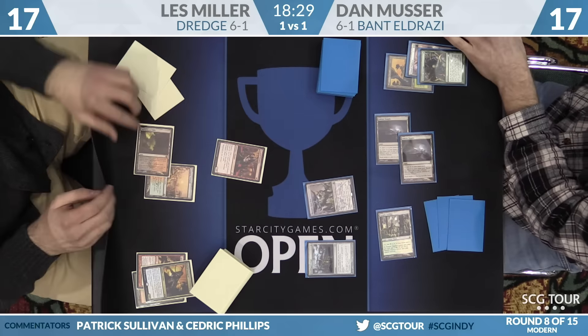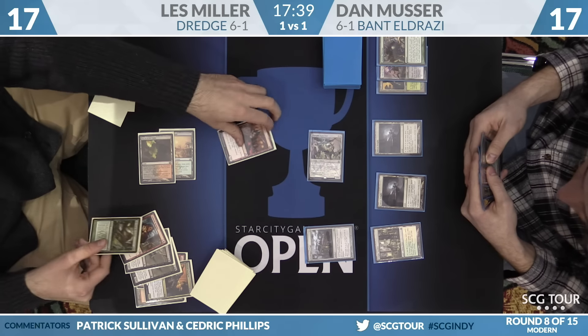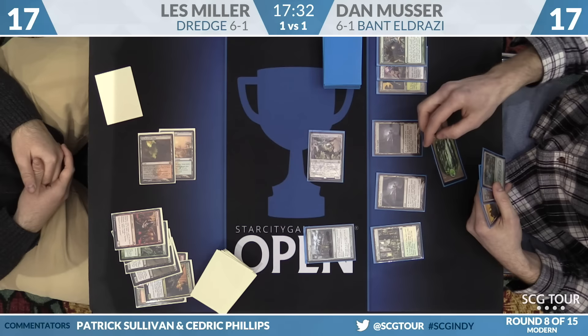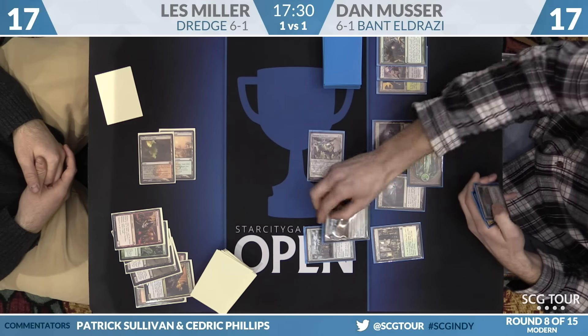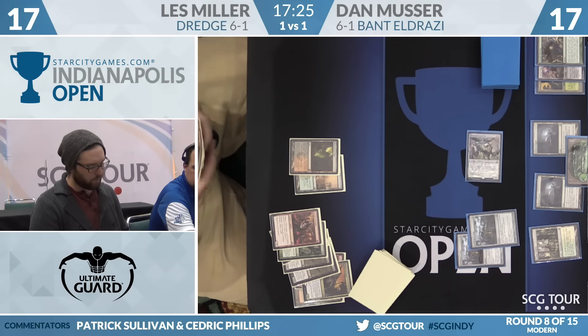Cathartic Reunion here from Les Miller. He's discarded a couple of Stinkweed Imps, drawn a couple cards, found Life from the Loam, and here comes Thought Knot Seer. Neonate will block. Neonate is going to be activated here — discard Life from the Loam, probably just draw a normal card. There's no sense in Dredging right now. Miller has got to find an Abrupt Decay or some other form of artifact removal to be able to proceed with his game plan. Second cage makes it really tough.